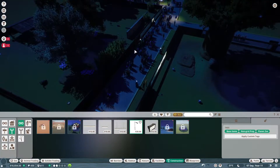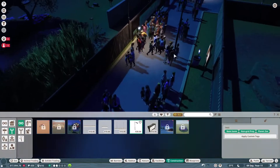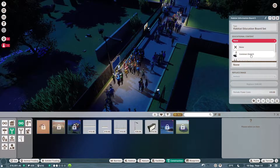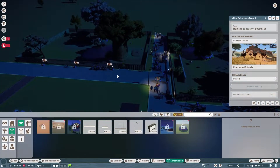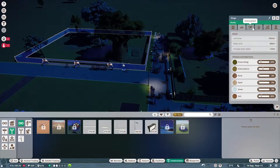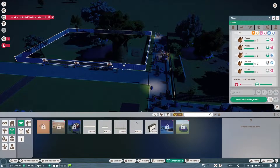It would be really cool to try and get some of the new education things into this zoo as well. We should definitely get that turned on — put that onto the common ostrich, absolutely. We do have quite a lot of donation bins, so that is perfect. Let me check how all our animals are doing and call this mechanic over as we do it.